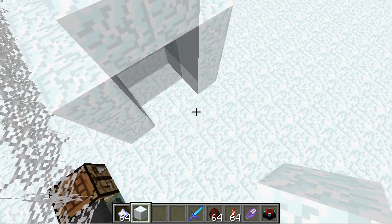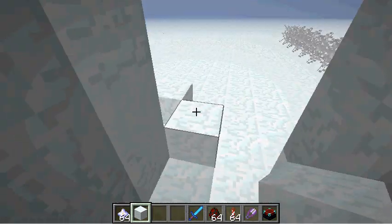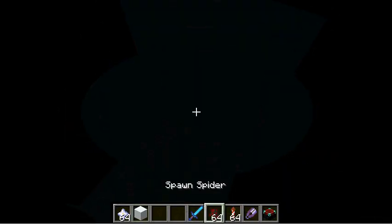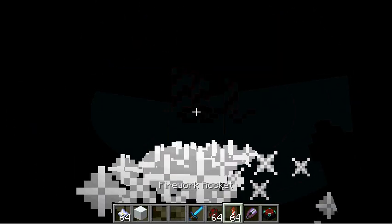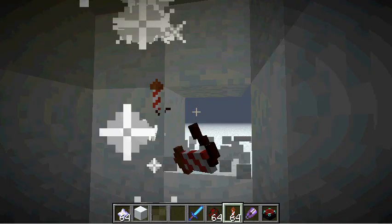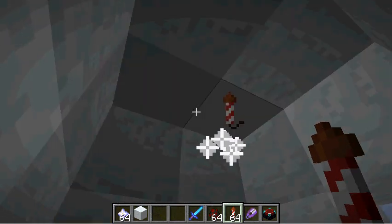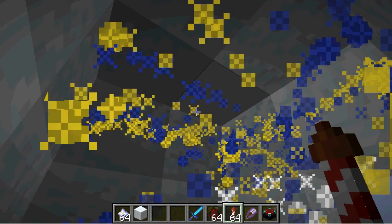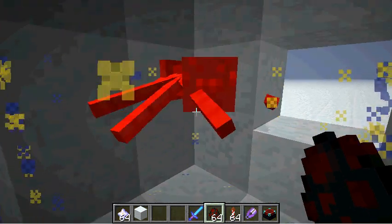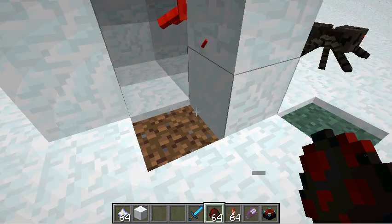Let's go here. No fire, okay, let's have like one here. You see the light here, and here we will spawn a spider. Oh, it's suffocating in the wall under some dirt.